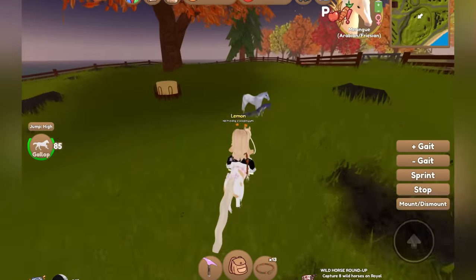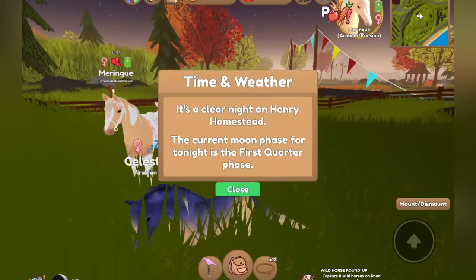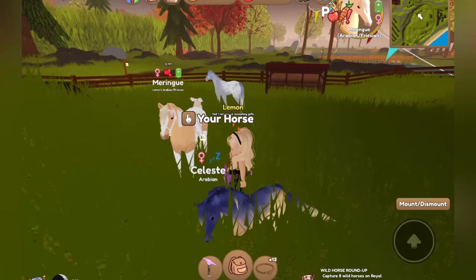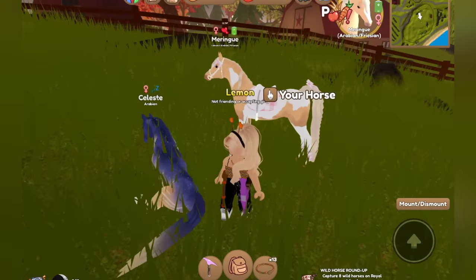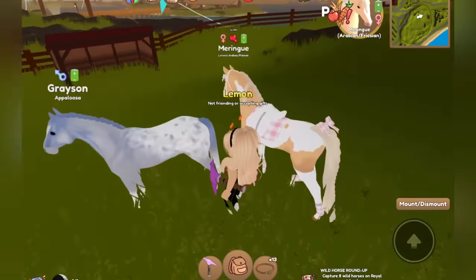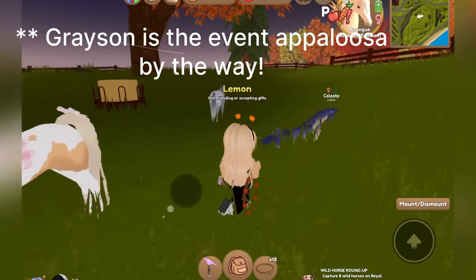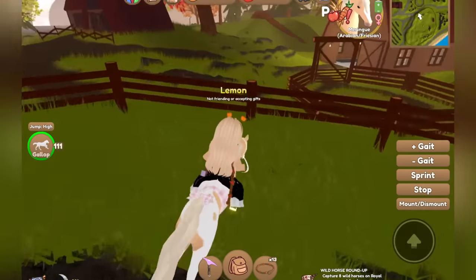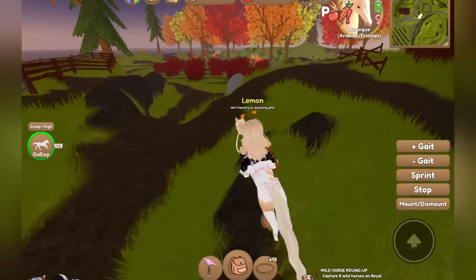Over here there's a horse named Celeste — that is the perfect name! I was actually planning on naming one of my other horses Celeste, because I have a horse named Celeste in Horse Valley. And then there's Grayson — that is so adorable. I love the little horses they have here. Let's go ahead and check out the rest of this place.